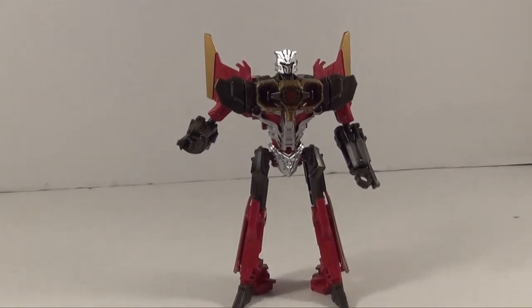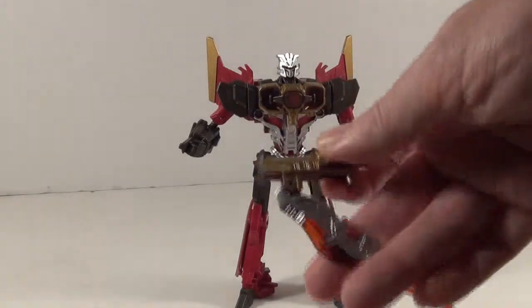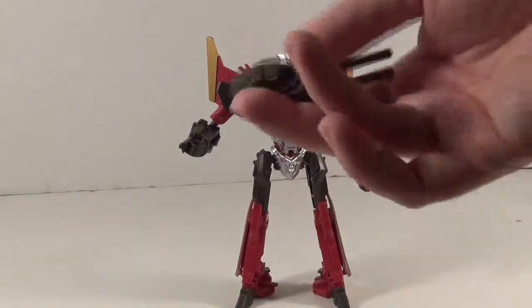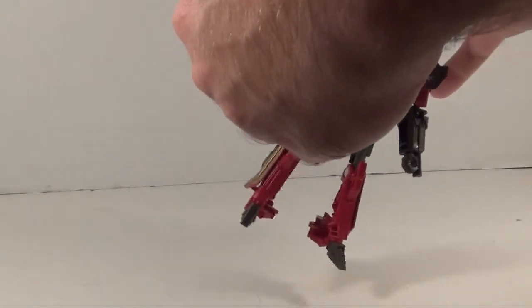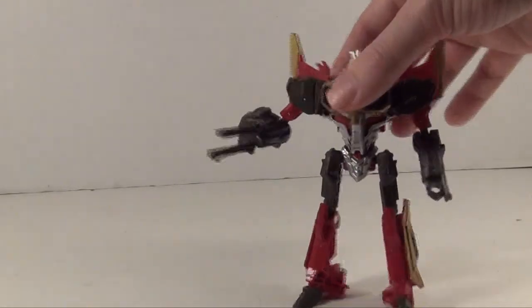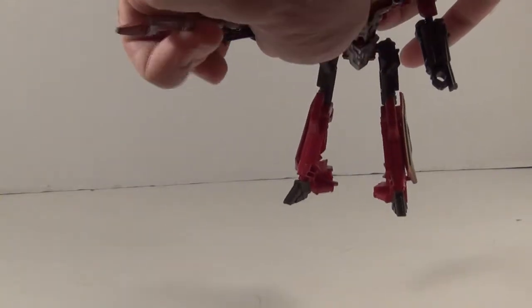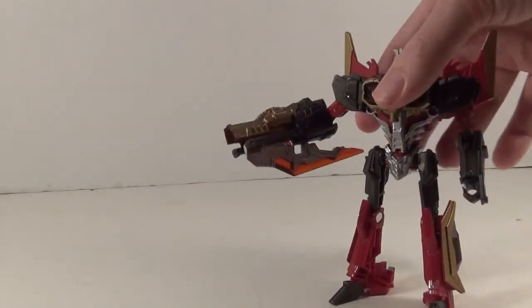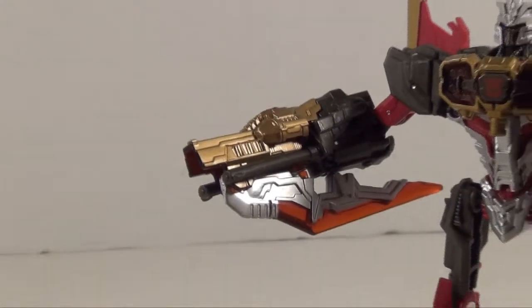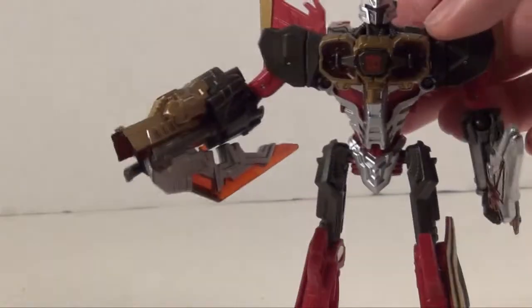He has three accessories. He has one sword, and another sword that folds up into a gun, and another gun. This gun here is just like the Shockwave blaster where you can snap it on, and it's actually a part of his arm now. You can also combine it with the big blade and have a sword arm or a gun arm. A sword just fits in his hand — it's just a sword, nothing real special, but it does split apart so you got a little scissor there.